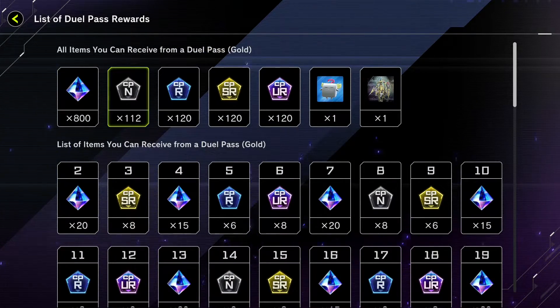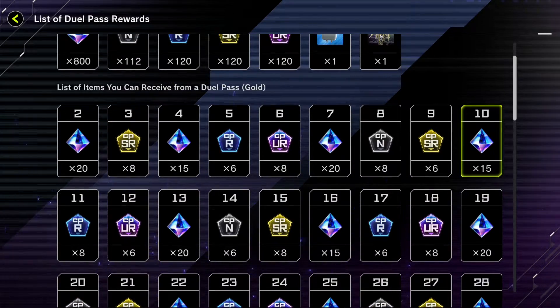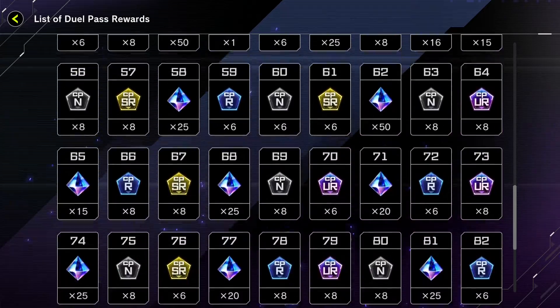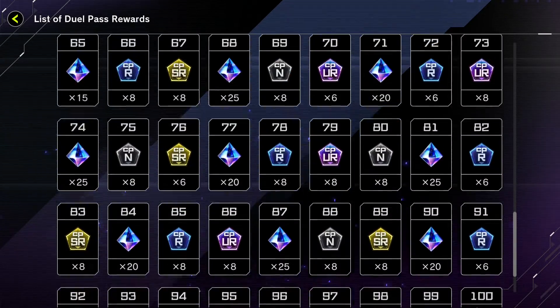Also in this pass you can get 120 rare, 120 super rare, and 112 normal crafting recipe materials. That's about it, and just below shows how everything's going to be broken up.